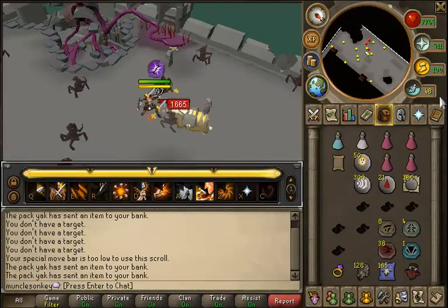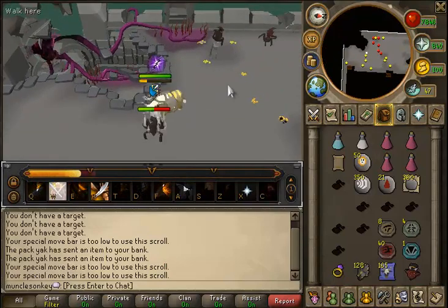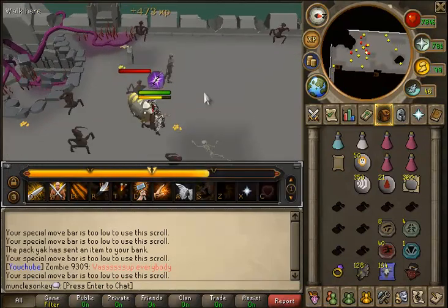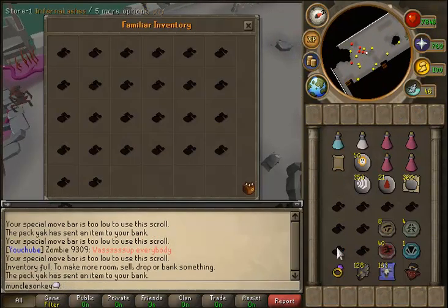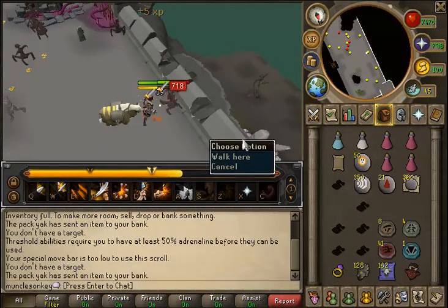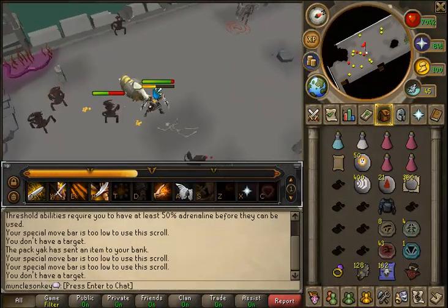I would highly recommend getting the Charming Imp. I realize 100,000 tokens is quite a bit, considering the Bone Crusher has a similar feature and is only about 34,000 tokens, and 1 million Dungeoneering XP can take a while if you're not a high level. But I'd recommend the first Dungeoneering item you buy would be Chaotic Claws or another Chaotic weapon, and then after that, the very next thing I'd highly recommend is the Charming Imp — it's just so nice for Slayer and for PVM like Glacors or TDs if you're farming charms.